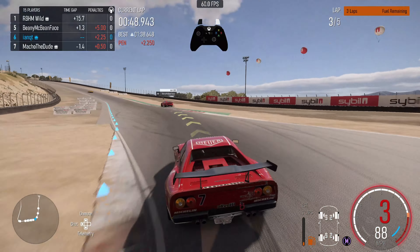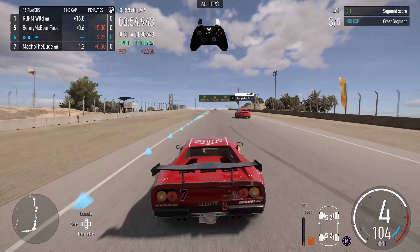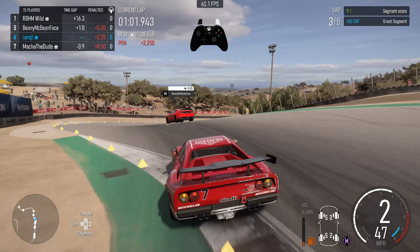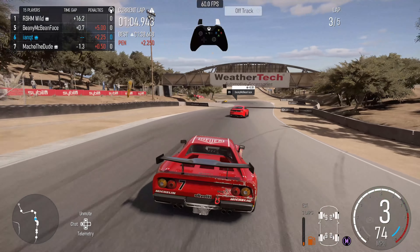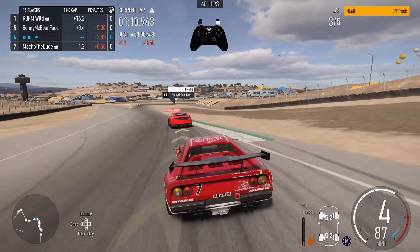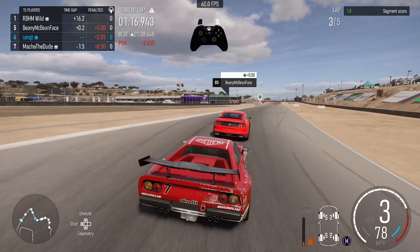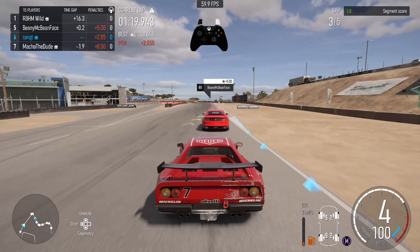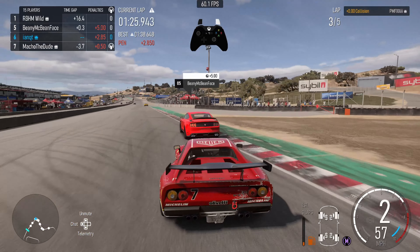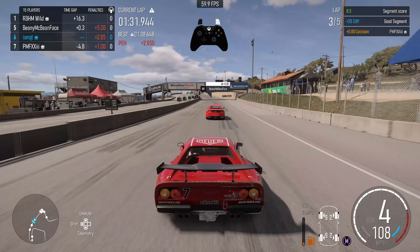Beanie McBeanface ends up in the kitty litter. I am locked in on the Mustang in front of me — don't even remember I have to use the bathroom, and I basically shart on the corkscrew. Took a penalty but hey, we ball. For the third lap in a row entering the last corner staring at Beanie McBeanface's bumper. Doesn't matter — it's lap four.